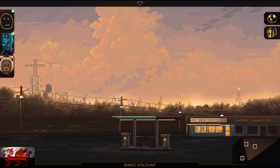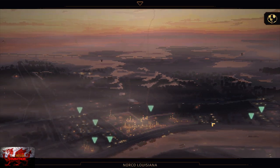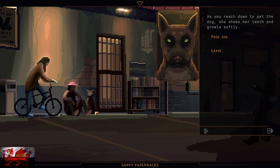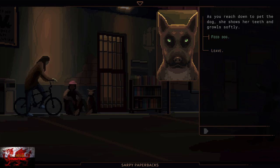Now we're going to go find the dog. Head to the overworld map and go to Sappy Paperbacks once again — remember we got the Felicit achievement there earlier. Before heading inside, you can see the dog outside, which you might have noticed earlier on. Try to pet him and he is going to look pissed off — he looks like he wants to tear your nuts off.